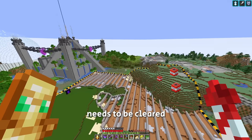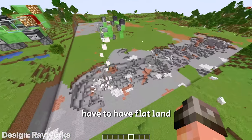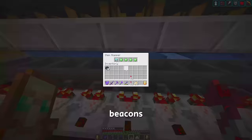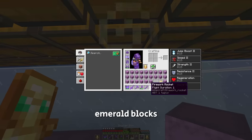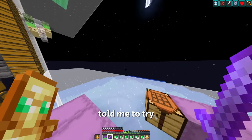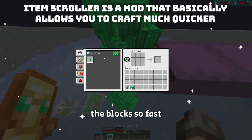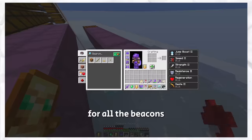Now this entire mountain needs to be cleared because the TNT machines we're going to be using have to have flat land to work. Let's go get some beacons to get the haste effect. Now I'm at my raid farm to craft some emerald blocks. Someone on stream told me to try using a mod called Item Scroller — it's crafting the blocks so fast. That's definitely enough blocks for all the beacons.